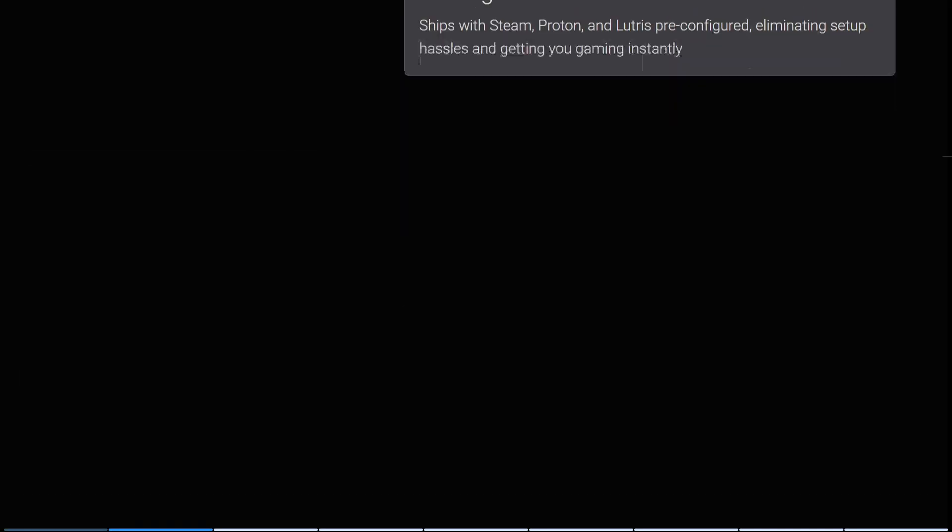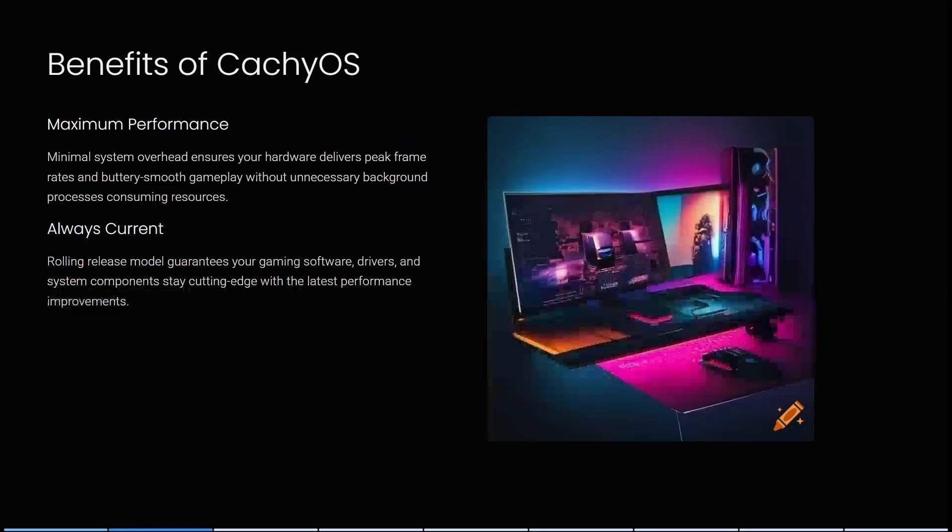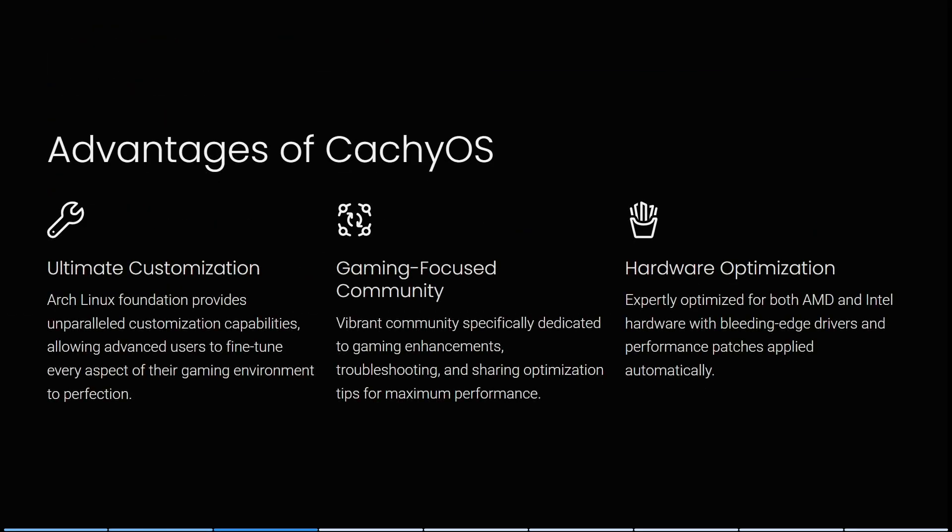Some of CachyOS's benefits include maximum performance — it has minimal system overhead, ensuring your hardware delivers peak frame rates and buttery smooth gameplay without unnecessary background processes consuming resources. It's also always current, with a rolling release model that guarantees your gaming software, drivers, and system components stay cutting edge with the latest performance improvements.